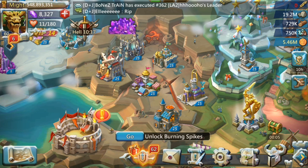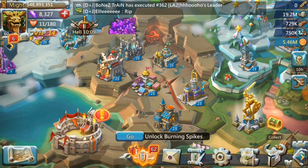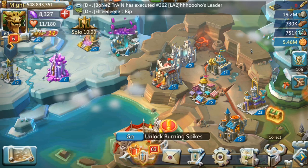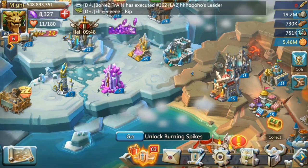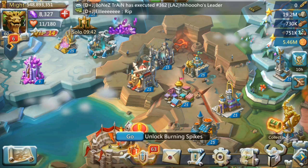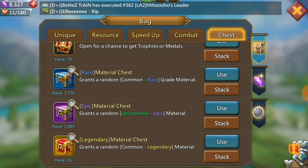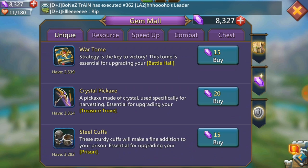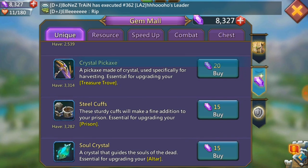The first thing I'd like to do is a quick recap on what you need to get to T4. To get your academy to level 25, you need to max almost all your buildings, including your Battle Hall, your Prison, and your Altar. These three are paid buildings — meaning they require gems. In the gem mall under 'Unique,' if you scroll down you'll see War Tomes, Steel Cuffs, and Soul Crystals — those are the three items you need.